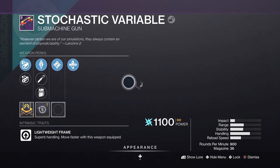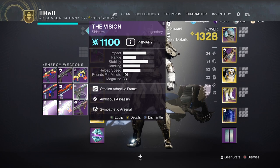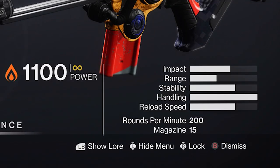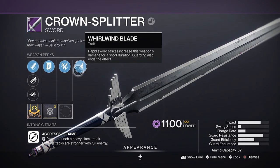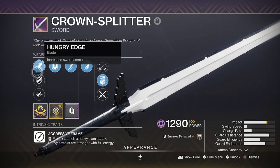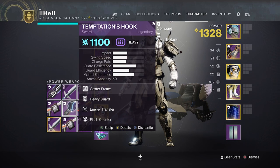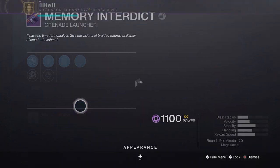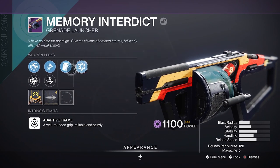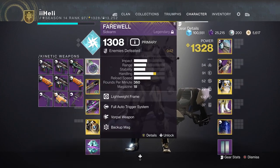Crown Splitter with warwind blade and flash counter. My current one has warwind blade and relentless strikes. Fallen Guillotine with surrounded and relentless strikes — no swordman's guard though. Beringer's Memory — clown cartridge, autoloading. Temptation's Hook — energy transfer, flash counter, that sounds like the worst combo. Clown cartridge and chain reaction — that sounds pretty fun. High velocity or sticky grenades, hard launch — it's not the worst. Velocity masterwork as well — that sounds like a fun roll. I'll keep it for now, it's definitely not a god roll.